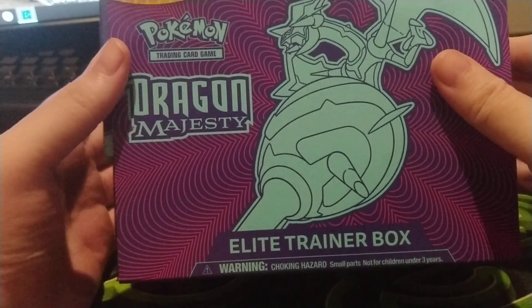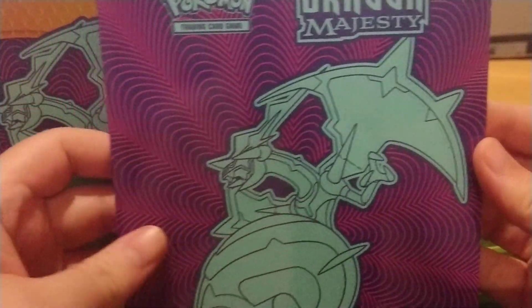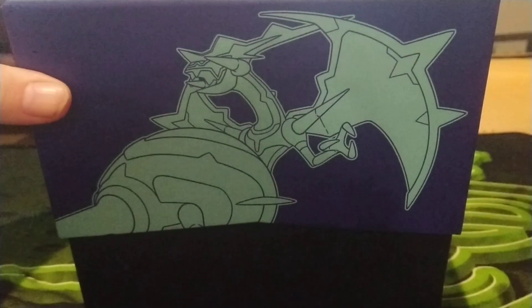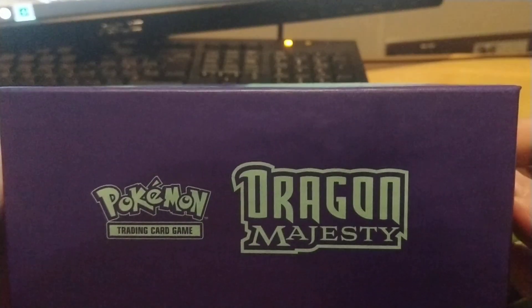Good evening guys, it's Lewis again from Frost Walls with another Elite Trainer Box from Pokemon. We've already seen the book before on the previous video so a quick flick — put that aside. Take it out the sleeve; we had a look inside the sleeve last time. Not going to open this one up just yet. We've got the four pack artwork on the inside, smooth outside, and we're going to go through this a little quicker because we've already been through one of the boxes.